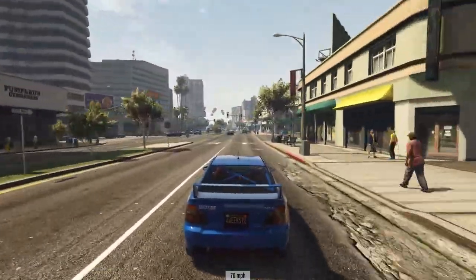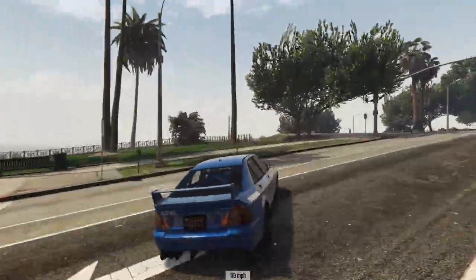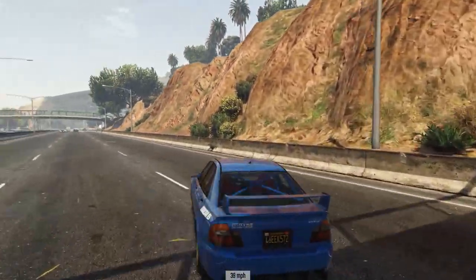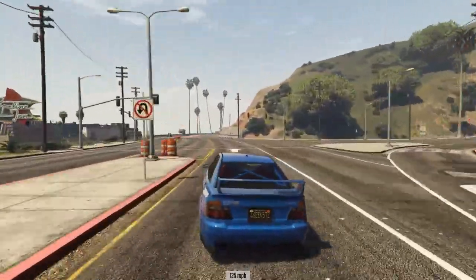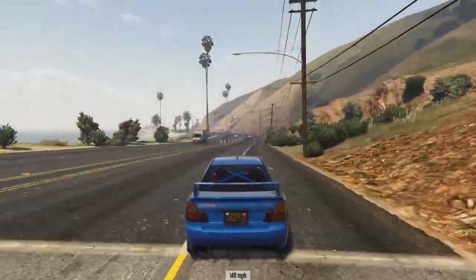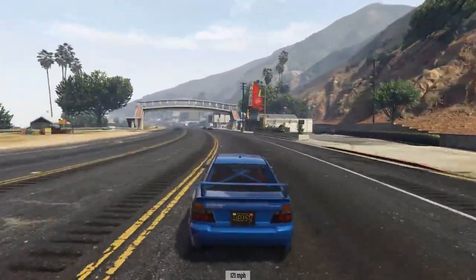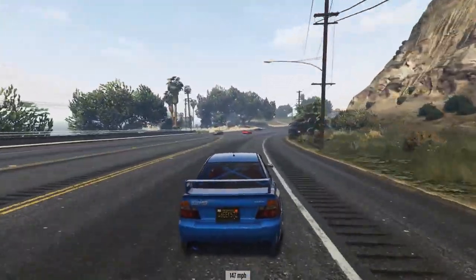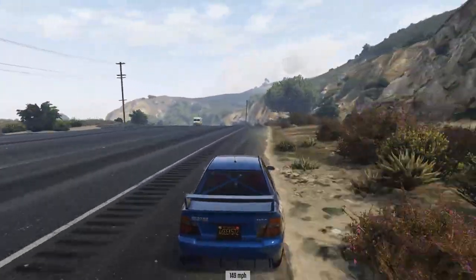I'm going to enable the No Traffic mod and then drive so you can see what the Realistic Top Speeds mod does. You can see we've just reached 120 mph, now going to 140, up to 160 — and I wasn't looking where I was going and flew off a cliff! But you get the point: you can now drive at insane speeds you'd never achieve in the normal game. The handling at 160 mph is surprisingly fine — I can still turn without real issues. I believe the top speed of this car now is around 160 mph, and upgrades increase it further to around 165 mph.